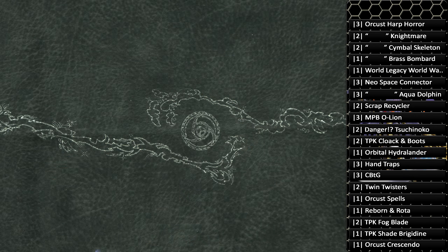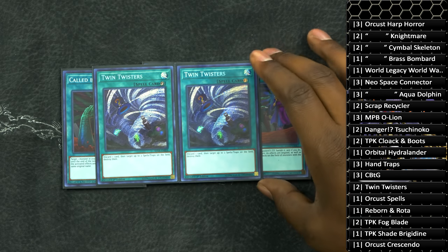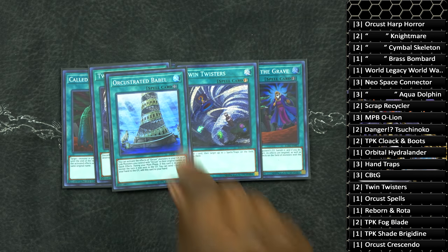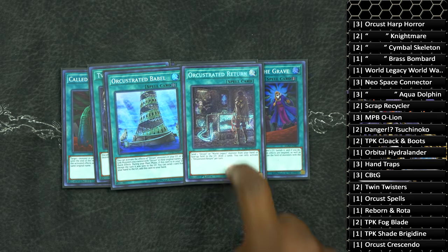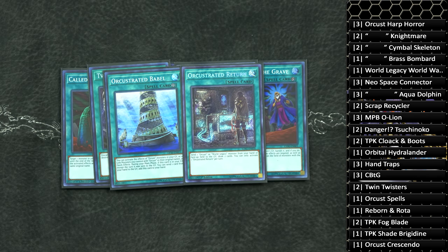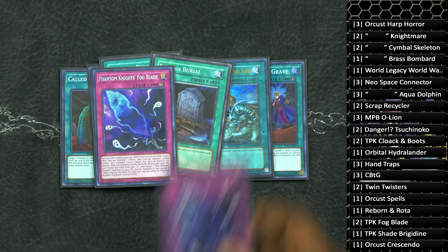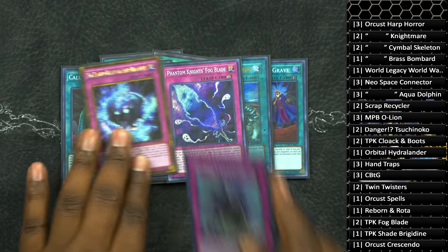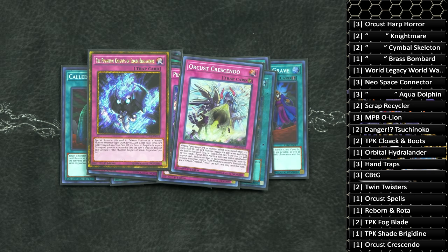That is it for the monsters. For the spells, three copies of Called by the Grave to stop my opponent from stopping me, two copies of Twin Twisters for the mirror match, Sky Strikers, and Mystic Mine. Orchestrated Babel — this card basically turns all your monsters into quick effects. And Orchestrated Return — you can actually drop this card for whatever you want; it's not important to the deck, it's just a free set. You can ironically drop it for a Crescendo, because Crescendo is more important. For the traps, two copies of Fogblade — I figured out Fogblade was probably optimal at two. One copy of Shade Brigandine, and one copy of Orcust Crescendo. This card is actually really busted: sending it to the graveyard, banishing it, and it searches your Orbital Hydro Lander.